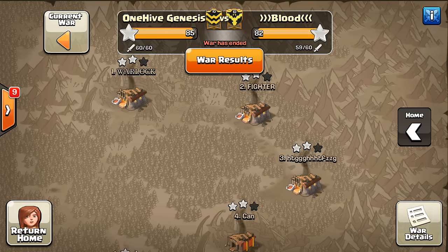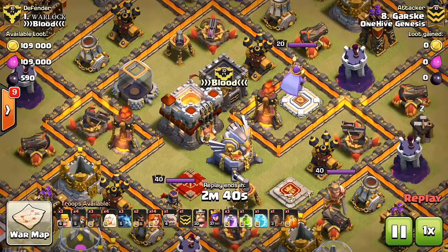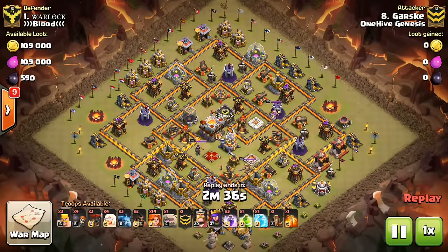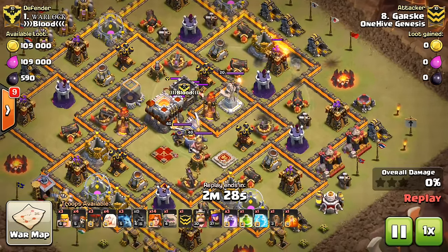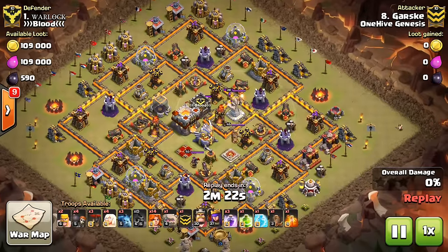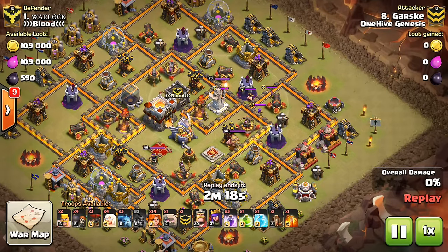Good job to our Town Hall 9s with the bases — they definitely were tricky to three-star, and that made the difference for the most part in this war. So let's take a look at a few of the attacks. We're going to start with just one Town Hall 10 taking on a Town Hall 11 for a two-star. Besides this, we don't really have any high-level action, because all the Town Hall 10 three-stars were our Town Hall 11s dipping down. So in this video we're going to look at some bottom Town Hall 9 action, which is something we don't see quite as much.